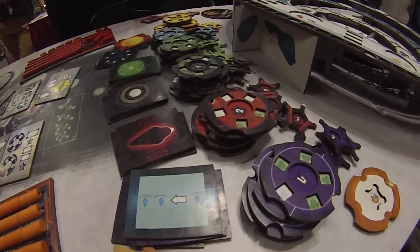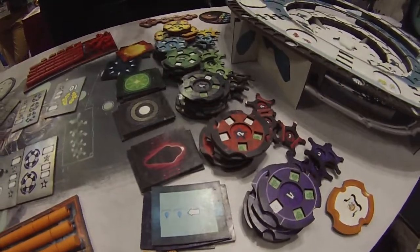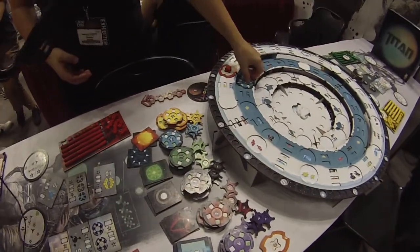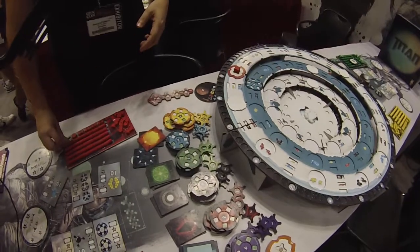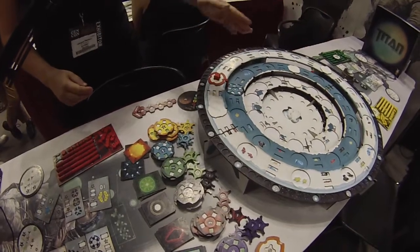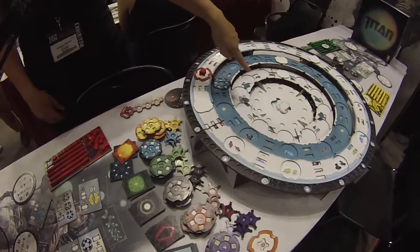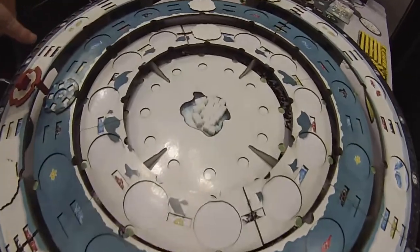At the start of each round players are going to be placing buildings wherever they like on the board — it's entirely up to you. After that you're going to be placing these tubes to link buildings into your network. You can build around the board and also build down through the levels to get to the center, because the white resources in the center of the board are the most valuable, so you need to try and get as many of those as you can.